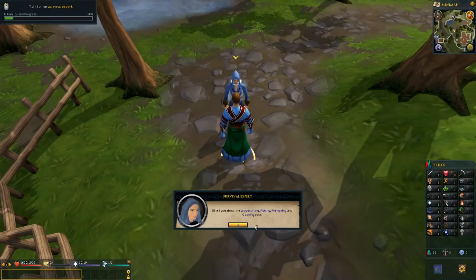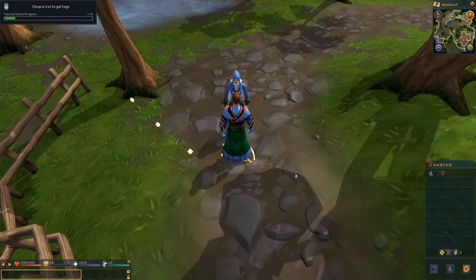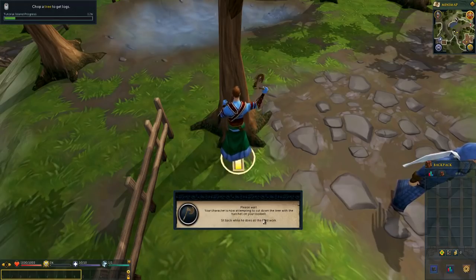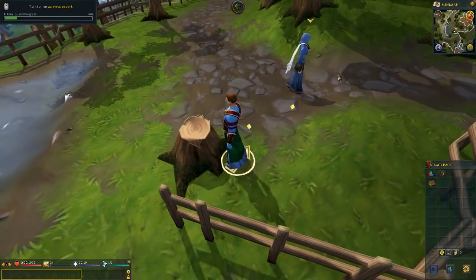Brianna says she'll tell us about woodcutting, fishing, firemaking and cooking skills. Let's start with woodcutting — chop a tree until you get some logs in your backpack. A tremendous change to RuneScape since its first release is now you have a tool belt where your tools are kept. You have 28 slots in your inventory, but fortunately they added a tool belt some years ago and all your tools are stored in that. Let's click the tree and we start chopping. We got a log!